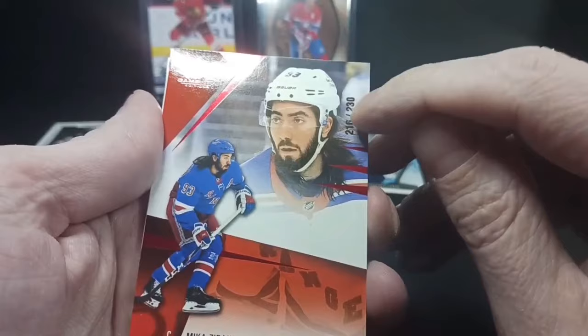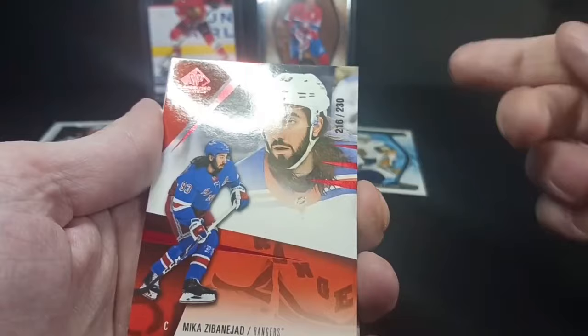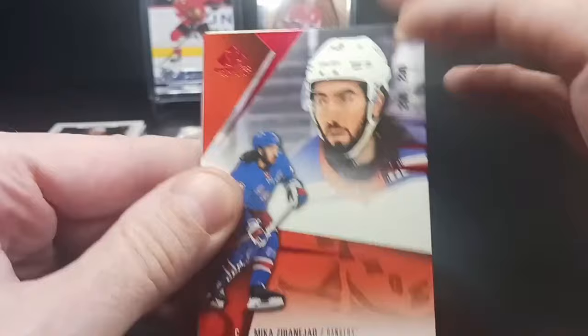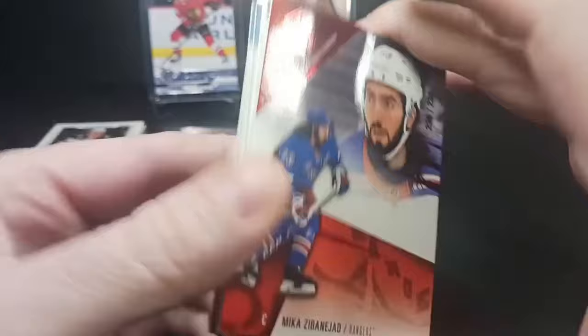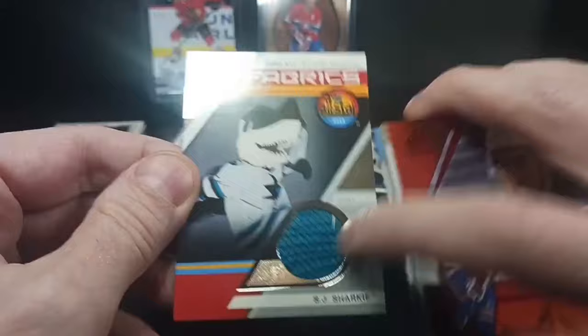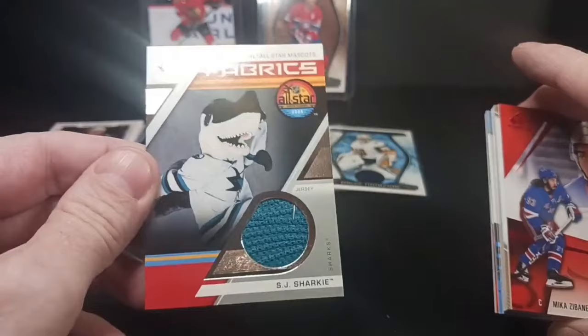Starting off with Mika Zibanejad. I'm still not figuring out this numbering — it's meaning he's 30 years old? It says age plus 200, but I can't imagine Mika's 30 already. He started in 11-12. I had one where Jared McCann was 236 but he's only 27 — somebody pointed that out. Don't trust Upper Deck for facts. The back card — we got Fabrics Sharky. That's the second one of these I pulled. I already sold the first one — it's a mascot card with a little extra piece of paper on it. That's the San Jose Sharky All-Star mascot card. They're kind of cute, but I prefer hockey cards in my hockey card pack.